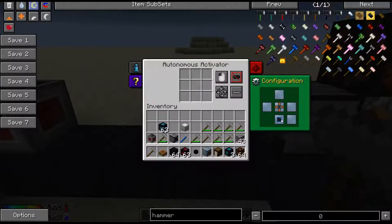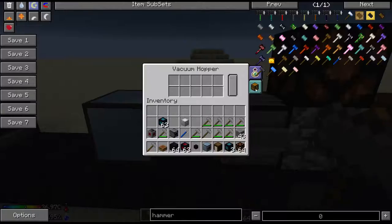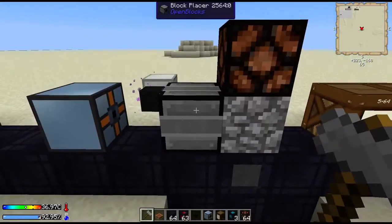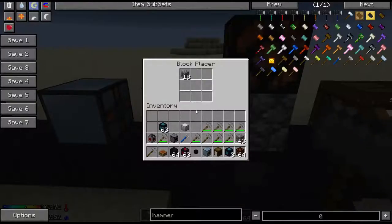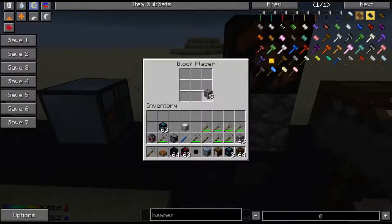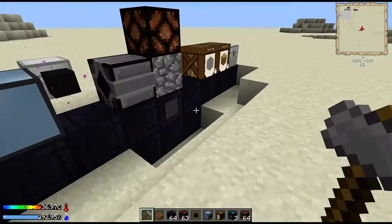Input's blue to the bottom. Then next we have a vacuum hopper to collect all the drops, because they do fall everywhere, and it outputs to the chest at the back. Now this is a block placer — this is Open Blocks. The thing with a block placer is it requires a redstone signal of high to place a block. And this is what's going to place the block and then the autonomous activator is going to hit it with a hammer.